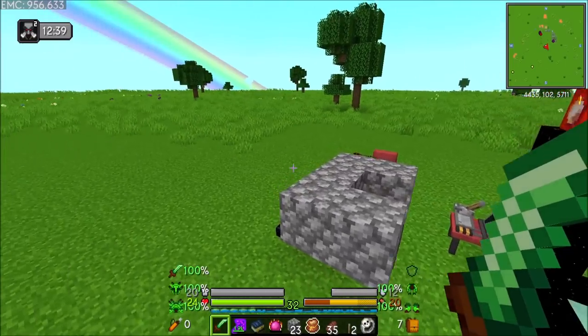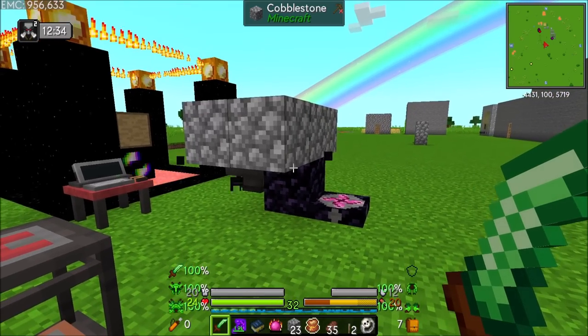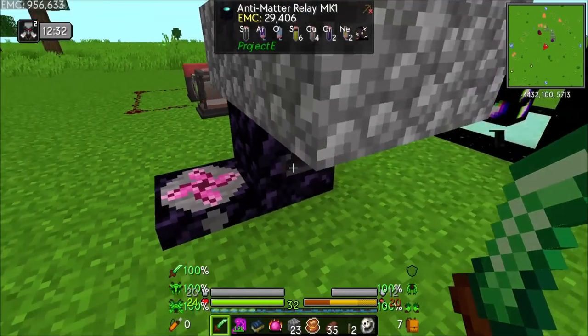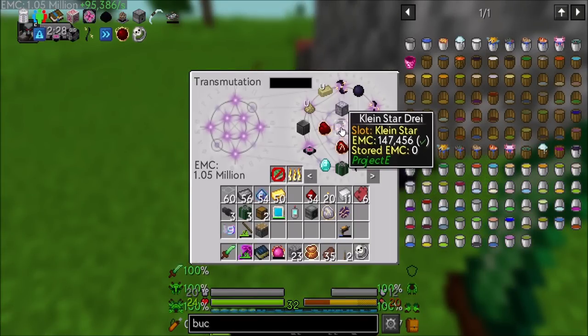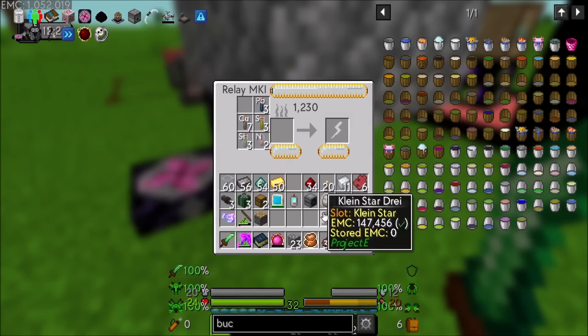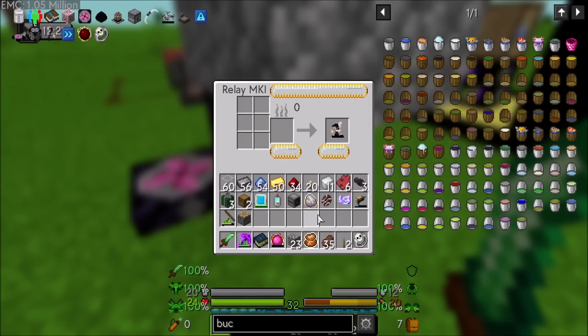I added my dispenser upgrade, because remember, you need one of those if you want your drone to charge himself. And then meanwhile, I've just been every now and then upgrading to a Kleinstar Dry, which is the third tier of Kleinstar. Every now and then I just get it, empty it, and put it back, so that we have tons of Klein energy there.